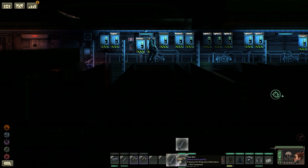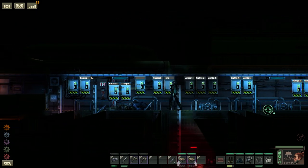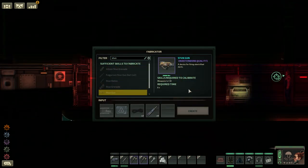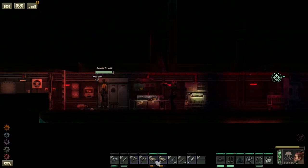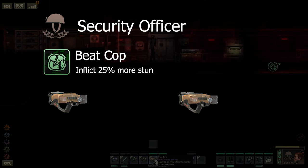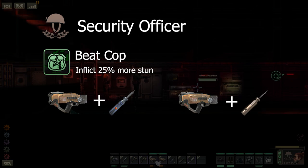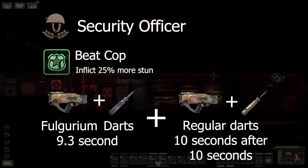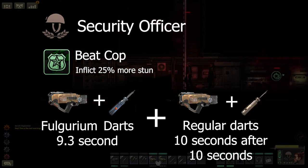Each stun gun can be loaded with a maximum of two darts at a time. Since stun guns can also be dual wielded, you can sacrifice two infantry slots for two guns with four darts total. Masterwork stun guns increase the effectiveness of stuns by 30%. For a security officer with the beat cop talent using two masterwork stun guns — one loaded with regular darts, one with Fulgarium — you'll see an initial put-down of 9.3 seconds from the Fulgarium dart, followed by another 10-second put-down after a 10-second delay, for almost 20 seconds of stun consecutively.